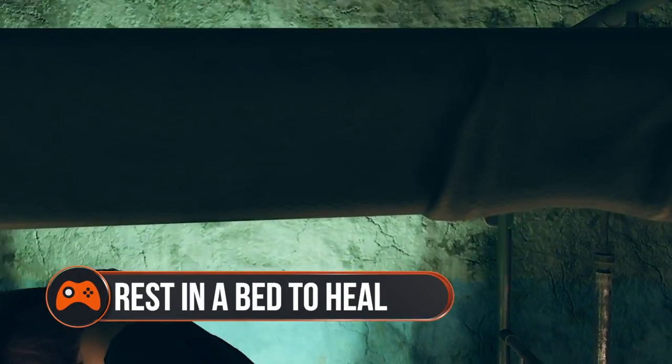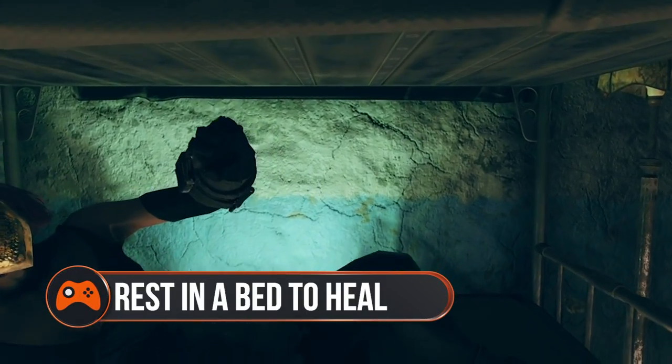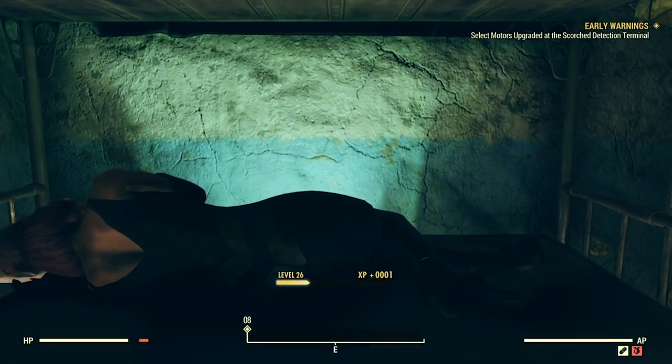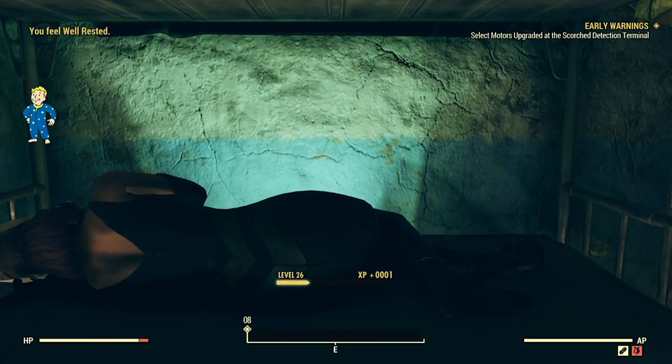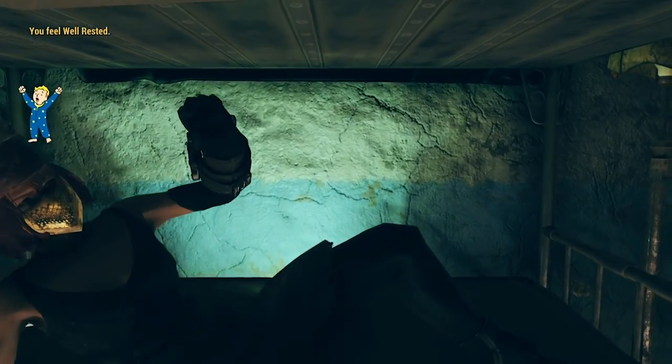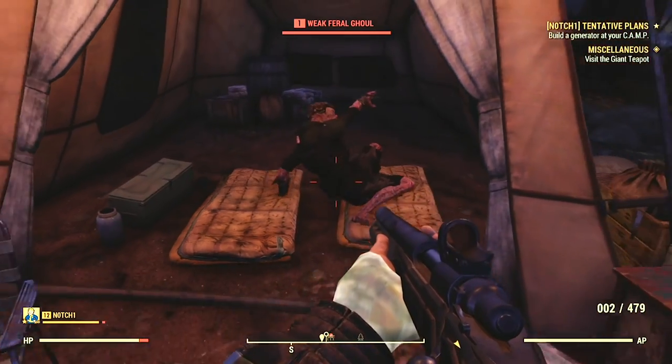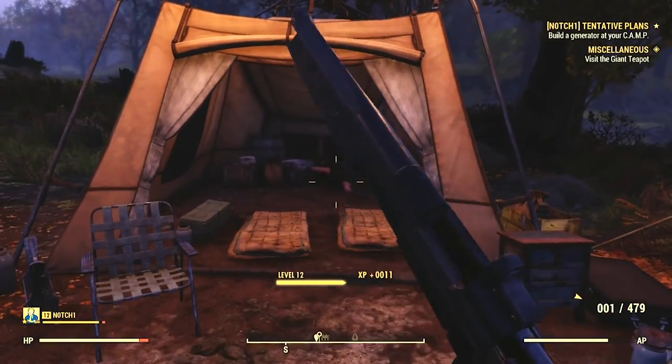Rest in a bed to heal HP. You can't skip time like in previous Fallout games, but it's still worth taking a nap every now and again. You quickly regenerate HP, and if you stay in bed for roughly 30 seconds and are well-fed and hydrated, you get the well-rested perk. But be careful — sleeping bags on the ground can carry disease, which will infect you.